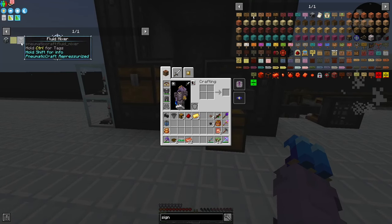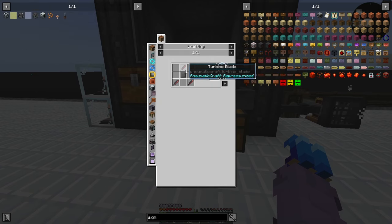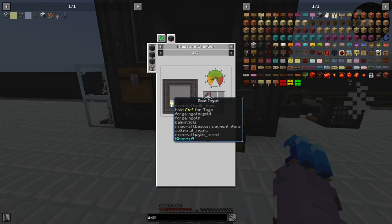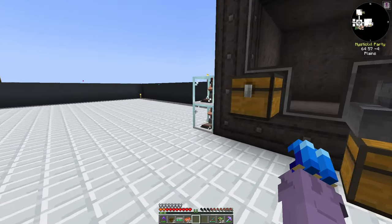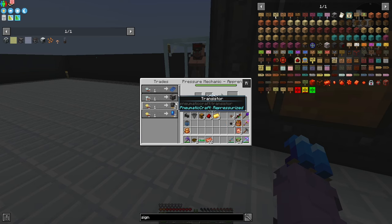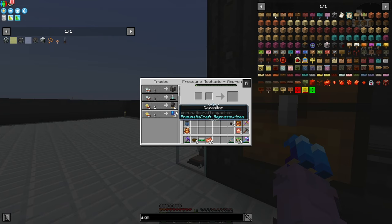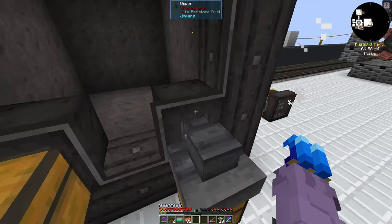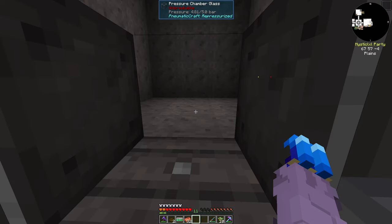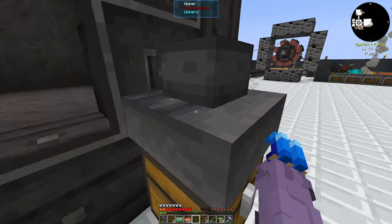I can actually use my pressure chamber, which we haven't had a chance to use yet. We need turbine rotors in the middle of the fluid mixer. Each turbine blade is one gold and two redstone. This is a level two trade from villagers, but I'm going to use the pressure chamber to show it off — and there we go, that was instant!